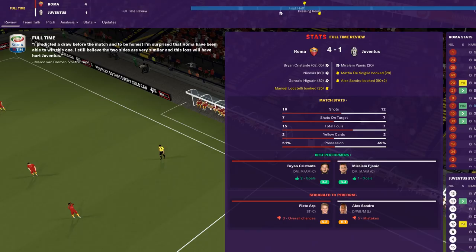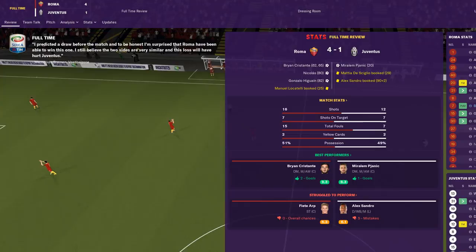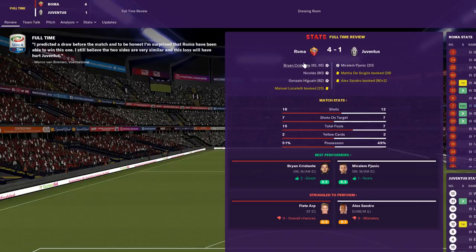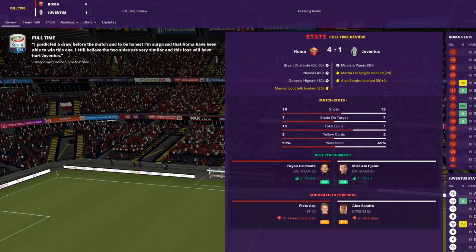I wasn't pleased with the first half or even the start of the second half, but from Cristante's first goal at 67 minutes things changed and we started performing. We got a little lucky — Donnarumma made some really good saves early on and without those it could have turned out completely different. But we got a big win in the end. Clearly some things left to work on, but I'm really looking forward to this new season and the new formation — I think we're going to score a crazy amount of goals. Thank you so much for watching and I'll see you in the next episode.